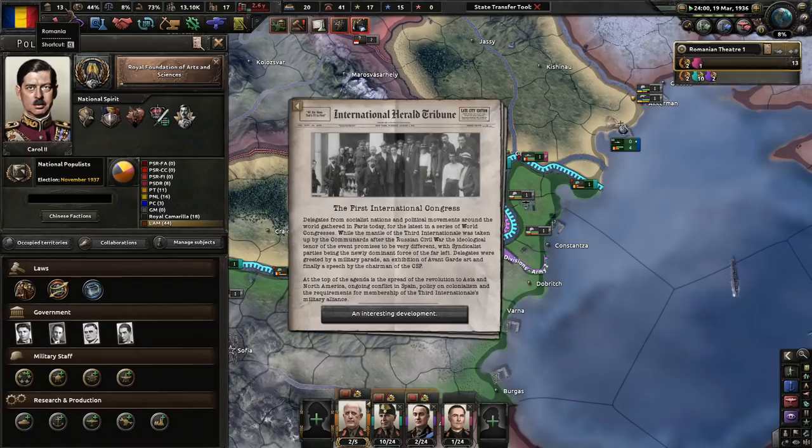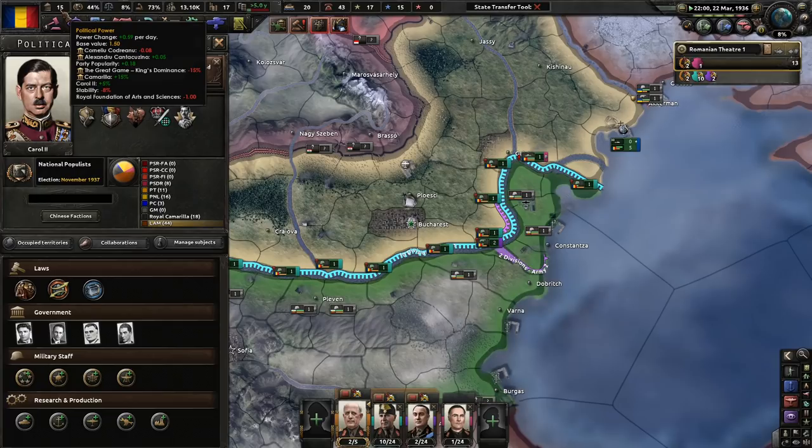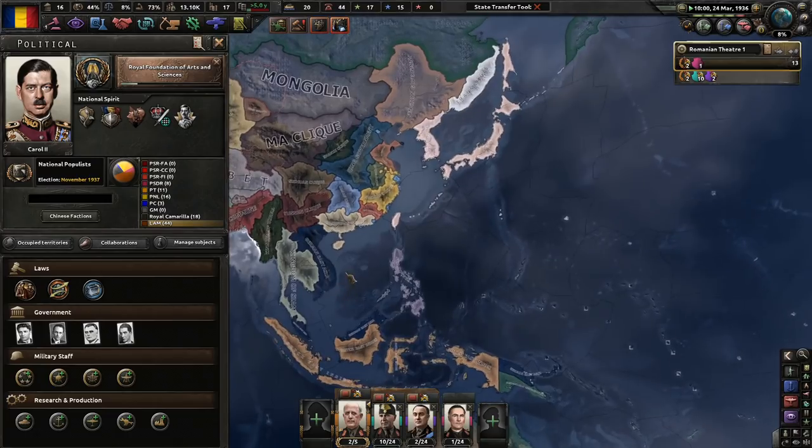Even more research speed — we really need that. Camarilla — we get a little bit more political power. We only have 8% stability, but that's 8 enough percent for us. China has exploded. It's been a while since I've actually played as any China.